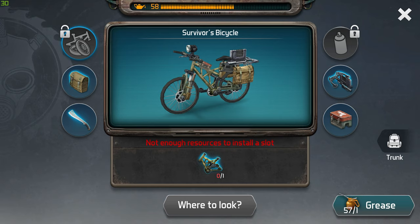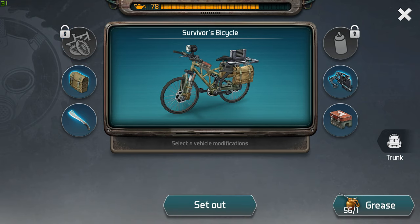Each grease item you find on the maps will recover 20 oil, so you need five of them to make it full. You can see I used one and it went to 78; if I use another one it'll be around 98.